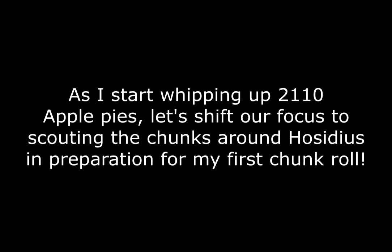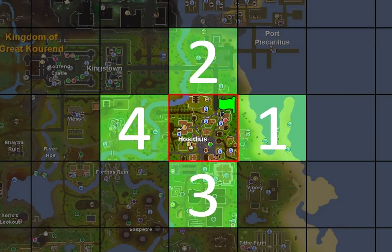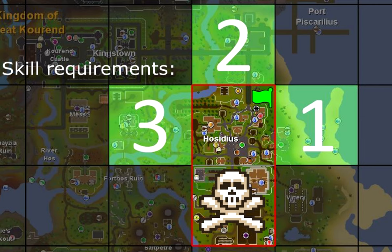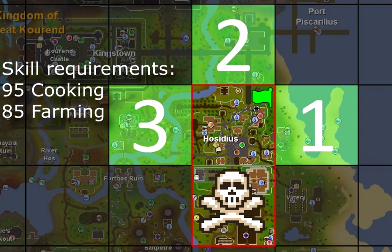As I start whipping up 2,110 apple pies, let's shift focus to scouting the chunks around Hosidius in preparation for my first chunk roll. The area south of Hosidius — which I call the death chunk — poses serious challenges, demanding a Cooking skill of 95 to bake a summer pie and a Farming level of 85 to grow a grimy torstol in the unlocked herb patch.